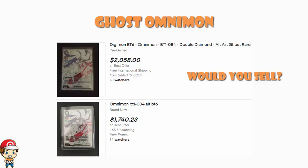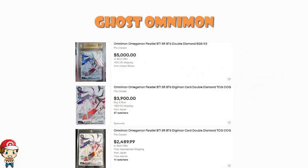There are a couple of other listings worth mentioning. There's a BGS 9.5 for $5,000, a $4,000 and a $2,500 — these are listings for the Japanese card. We know the Japanese card is rarer than it is over here, or at least it certainly seems that way. The set's not even out in the US yet and you can already pick up an English Omnimon — you can go right now and buy one for $1,740, whereas trying to buy a Japanese one for that price is basically impossible at this stage. It's that gosh darn rare.